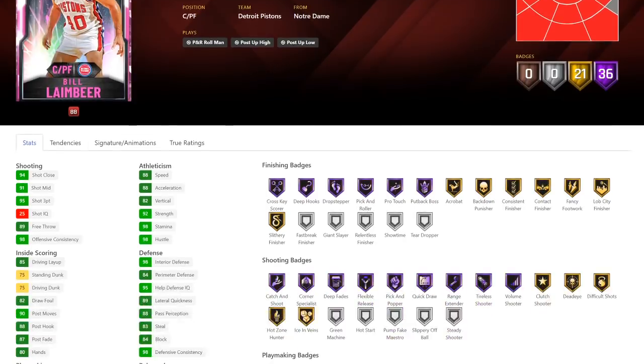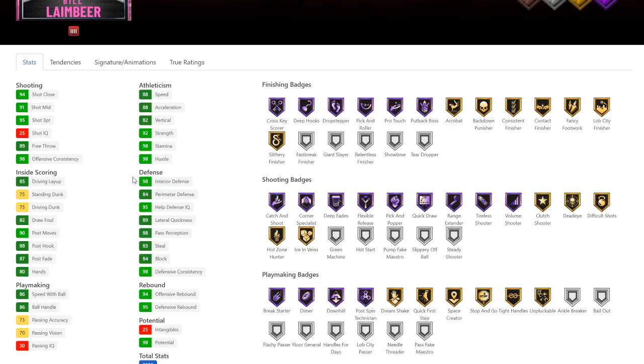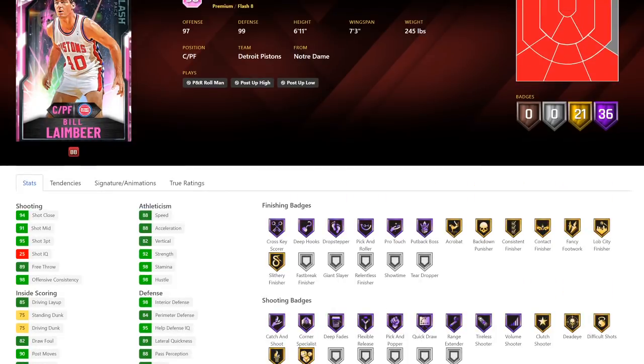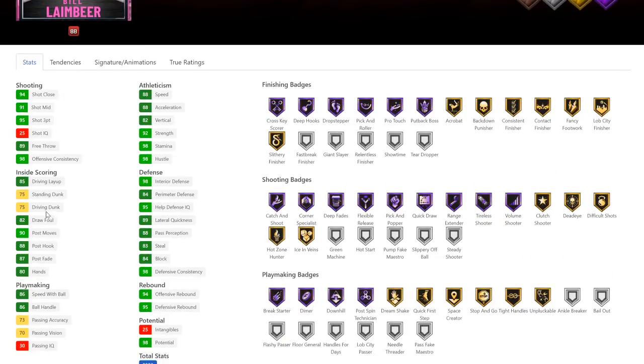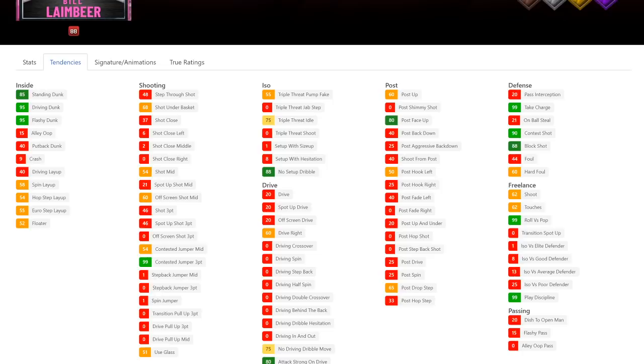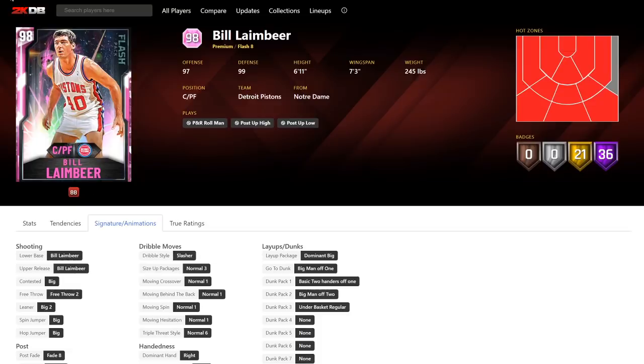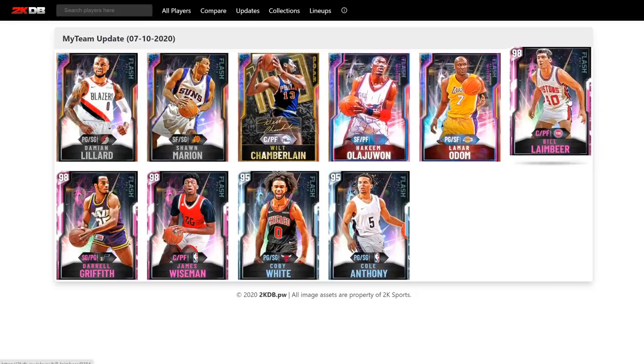I've got Bill Laimbeer. He's got a great three-ball, really good speed and ball handle. This could be interesting if they give him a good release — his stats are fantastic. Defensively he's got all the badges, so he's going to be an elite defensive player. He's 7'3" wingspan with elite stats in basically everything. Half range, half quick draw. He's got unpluckable and tight handles, but no handles for days. They still gave him Bill Laimbeer's release, which is absolutely terrible. I was hoping maybe they gave him some nice dribble SIGs or just changed his release, but no. His release has been terrible since the beginning of time in 2K games. Bill Laimbeer has never been good in 2K solely because of the release.